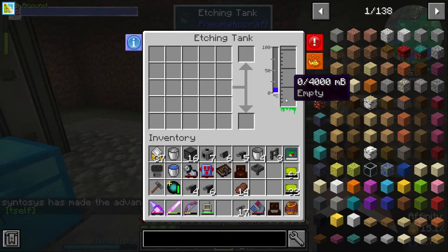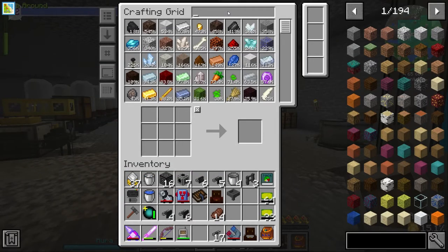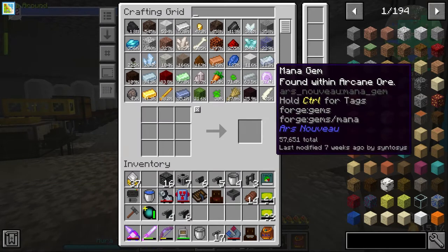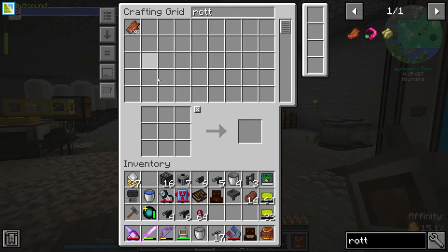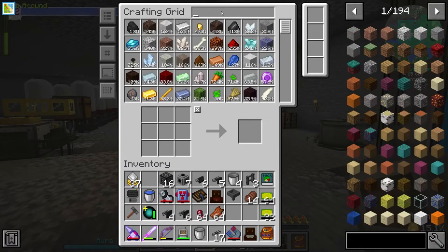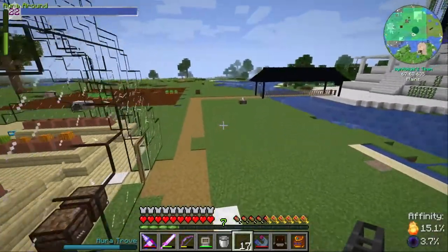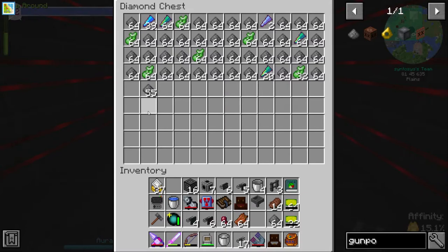We need the etching acid and some heat for the etching tank. For the etching acid we need spider eye — we've got some — rotten flesh, and gunpowder. Gunpowder is always the one we've got a problem with because we use it everywhere. Let's go outside to our mob farm — we should have some gunpowder in here, probably quite a bit. Yeah, we've got quite a bit, so we can take some gunpowder and put the rest into the system.